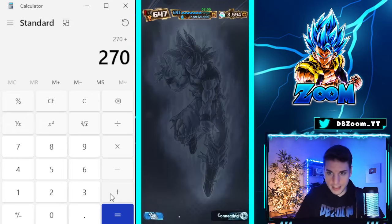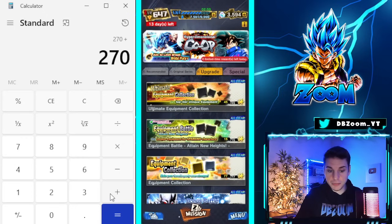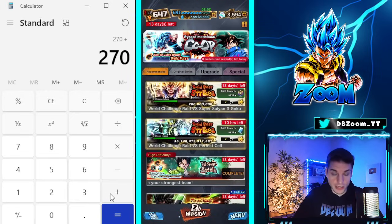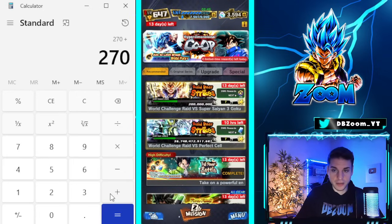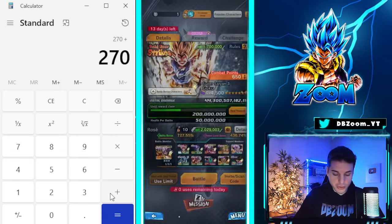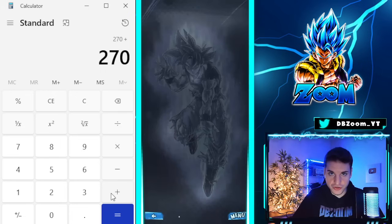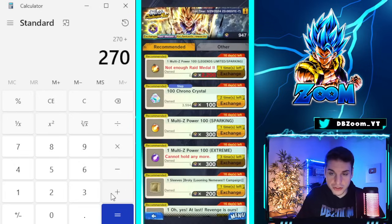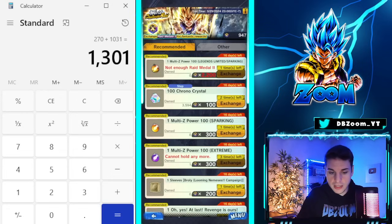We also got a brand new raid, which I'm actually shocked about. Usually raids take a long time to come out, but we technically got two raids back to back. This one goes away today but it's nice to see them bringing raids out more frequently. First-time rewards are 10 crystals, plus all the challenges, plus 1,000 crystals from the shop — that's 1,031 crystals total. So we're at 1,301.